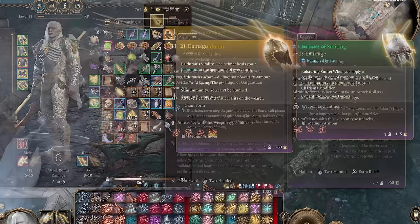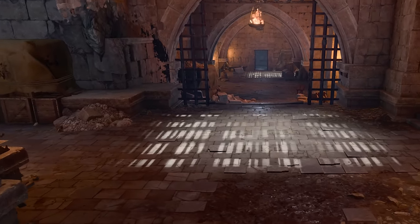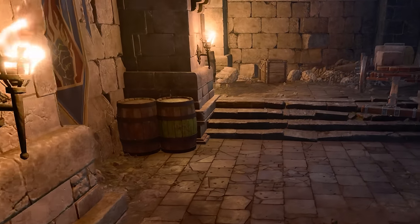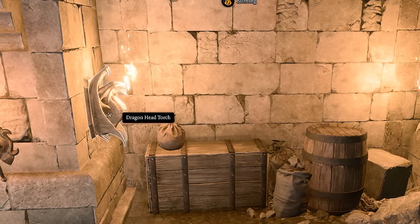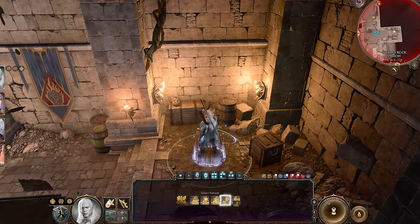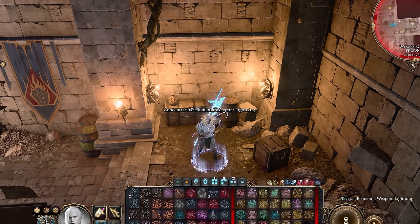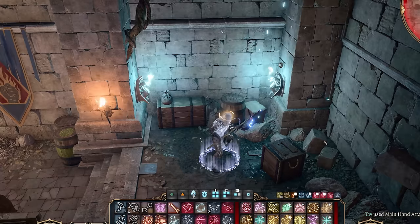First up is the Helm of Balduran and the Balduran Giant Slayer. Within Worm's Rock Prison lies a secret door marked by two dragon head torches. The only way to get this secret door to appear is by attacking both these torches with an attack that deals lightning damage. Once both are attacked by lightning, the dragon head torches will glow blue and the wall will evaporate, showing the way forward.